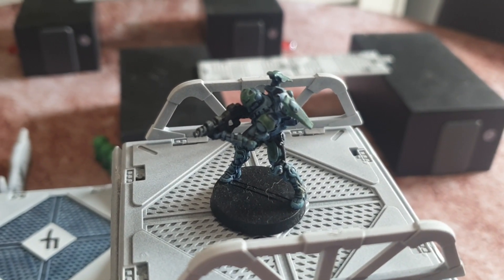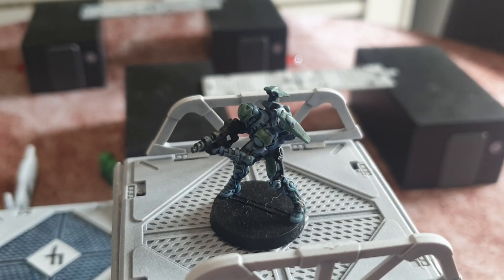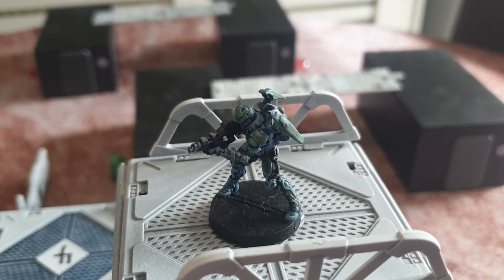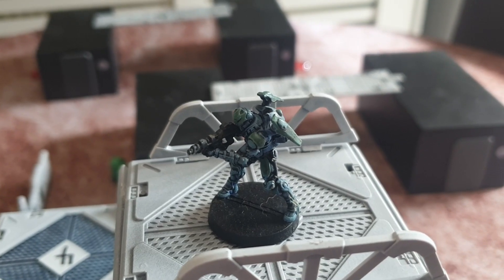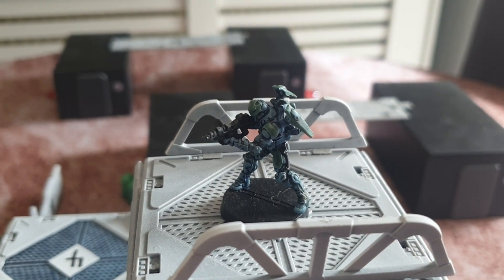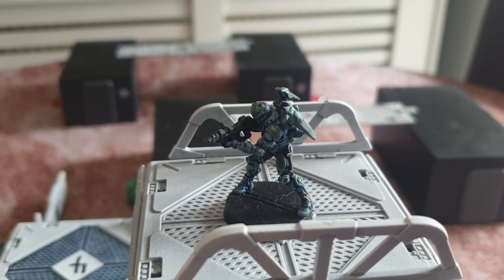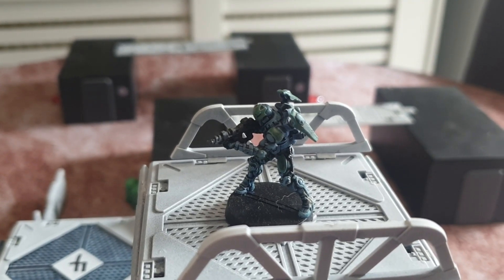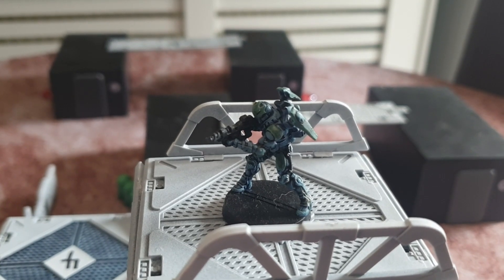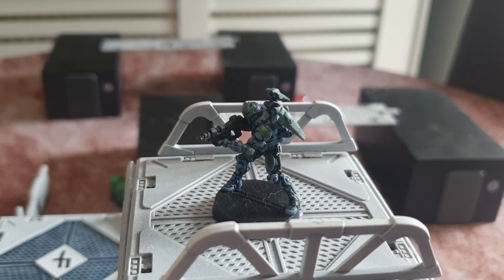So this is the guy with the jump pack. Basically, he can either move six inches normally across the ground, or 12 inches to run or charge. He can also use the jump pack to go up to 12 inches jumping over or onto terrain, ignoring terrain while moving and getting up on top of buildings. Another big thing: if he uses his jump pack and moves 12 inches via the jump pack, he can still fire — that's because of stabilizers. But if he's on the ground, the normal minus one for moving applies, and using 12 inches to run or charge means he can't fire.